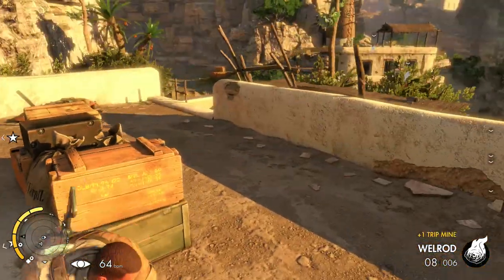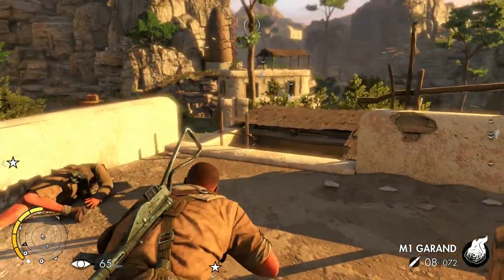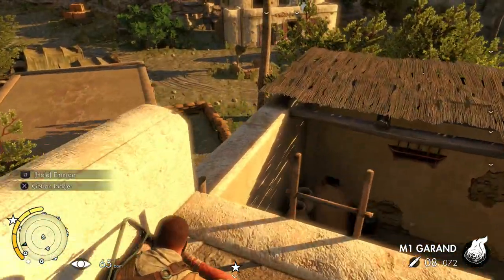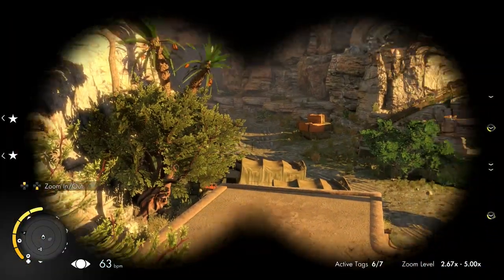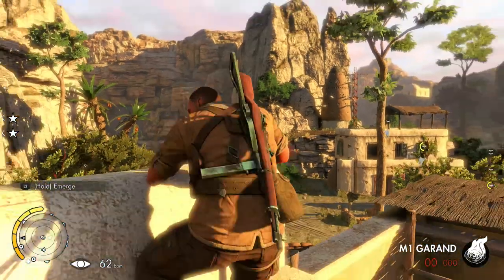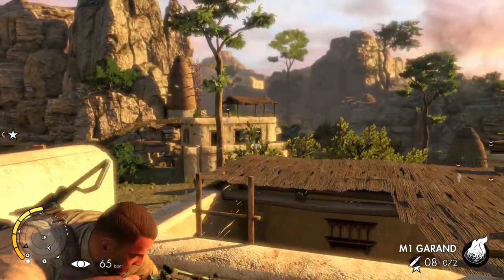We got some more trip mines there. Let's get the sniper rifle out. We might have something — some people we can shoot there. This guy is on the opposite side. Oh god, they spotted me there. So if you stand up straight you have a good distance of view on you. So let's take out these guys, because if we're heading across, they might see us.